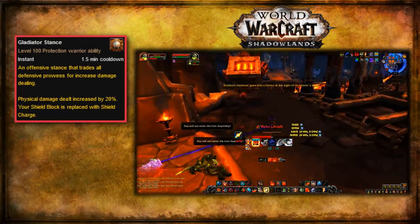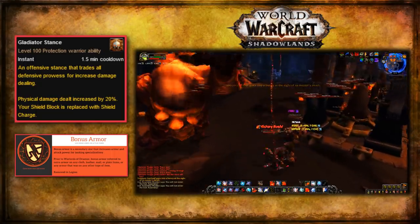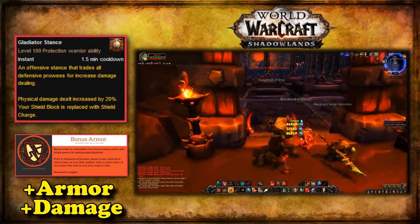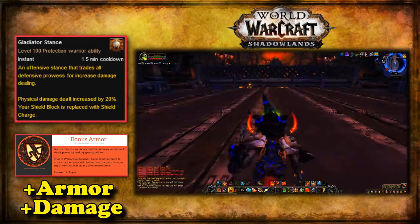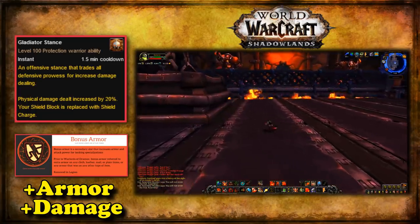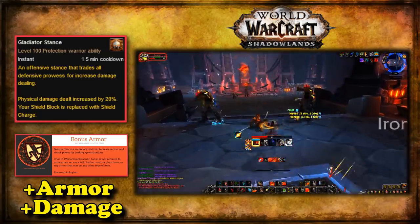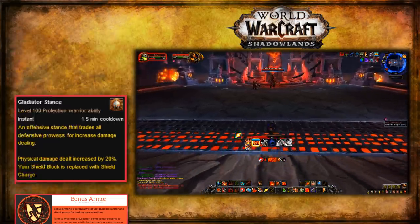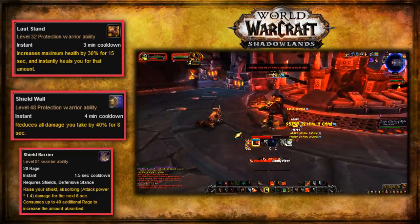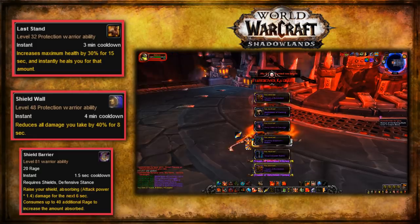During Warlords of Draenor, there was a short-lived stat called Bonus Armor, which was normally on tank pieces of equipment and trinkets, and was supposed to just provide an armor boost. But with Gladiator Stance, it was a straight damage boost, and was such a good conversion rate that it was their second-best stat, providing about 40% more damage per point than any other secondary stat in the game. While in Gladiator Stance, they still kept their other defensive cooldowns from Protection, like Last Stand, Shield Wall, and Shield Barrier, which the other two DPS specs could not use — so it was actually very strong at the beginning of the expansion in both PvP and PvE.